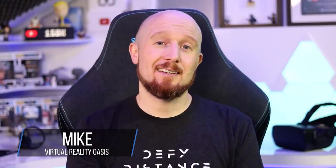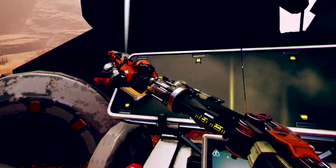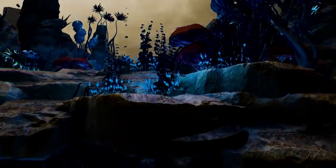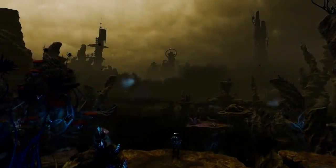Welcome to the Oasis. My name's Mike and today I'm going to be talking about Stormland. Thanks to Oculus and Insomniac Games for providing early access for this video. Stormland releases on the 14th of November as an Oculus exclusive title on Rift and Rift S. It's not coming to Quest natively, however you will be able to play it on Quest using Oculus Link, which is coming in the near future — I'll have more on that in a separate video.